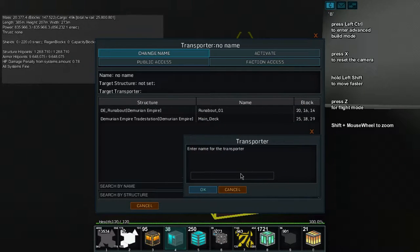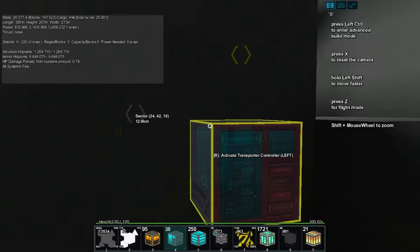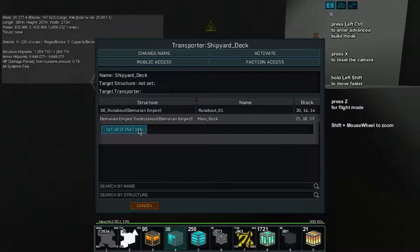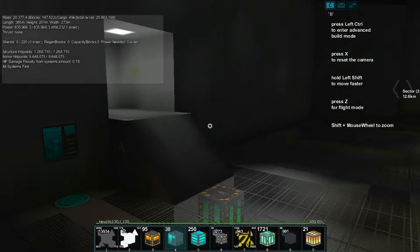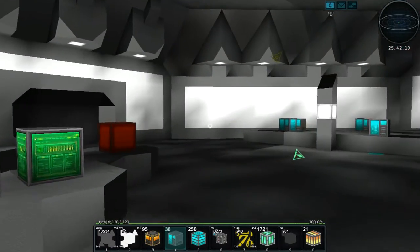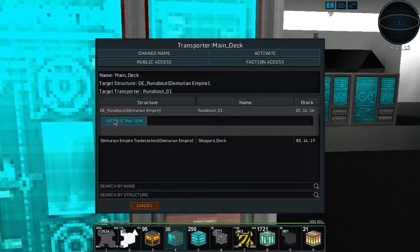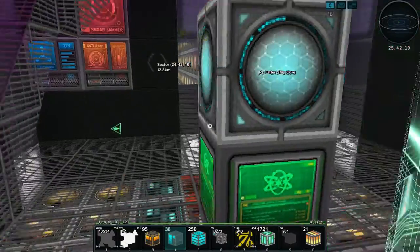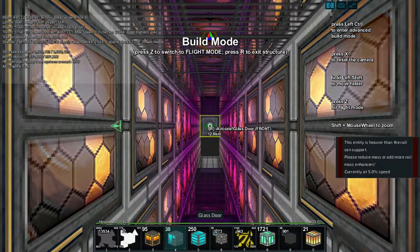We're going to name this one 'Shipyard Deck' — bam. So now they can teleport all over, which is awesome. We'll set the faction access — actually, that's fine. Let's hop out of this. Now let's teleport back to our ship so we can teleport from our ship. Set destination, activate. I love these teleporters — they save the walking.